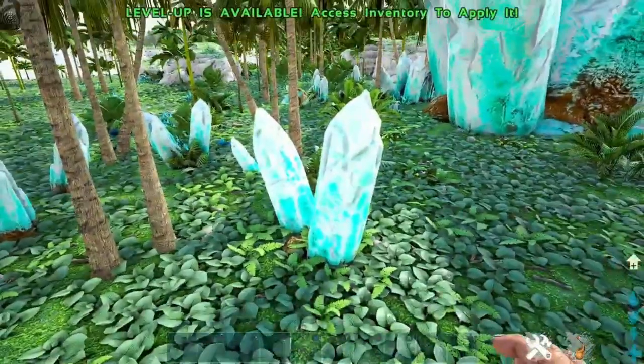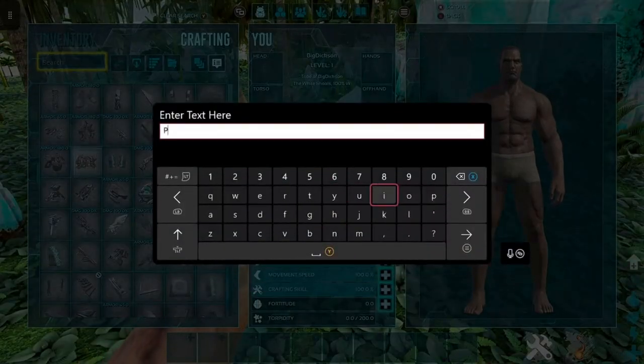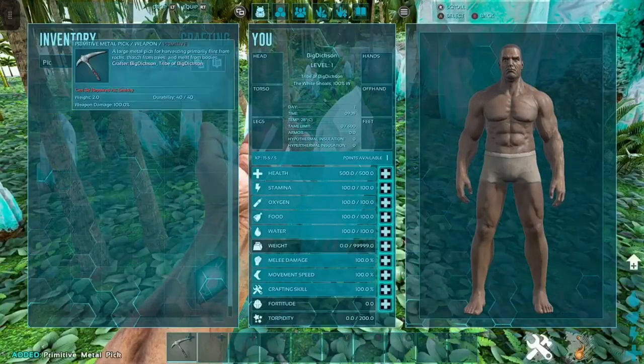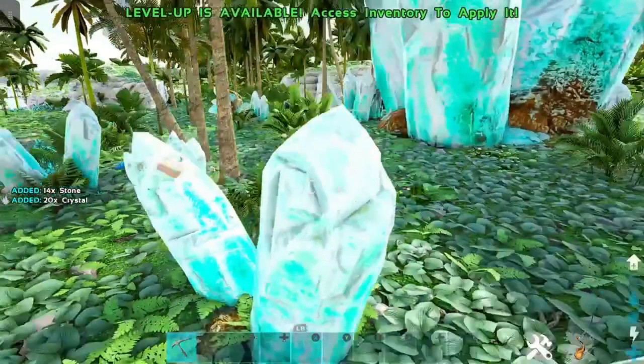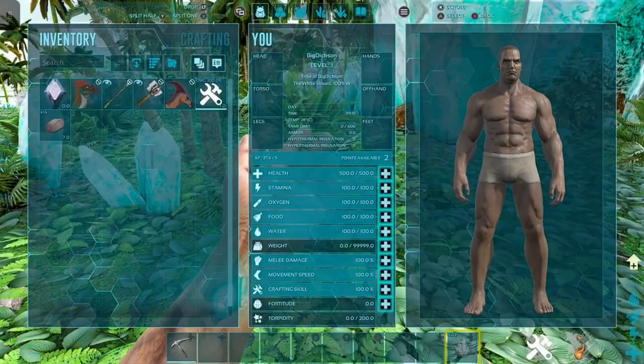But how you tame them is, at least in this area, there's these little blue crystals. I'm sure it's basically the same sort of prospect in the other areas of the map. These can be Crystal, and basically Crystal Wyverns are just a passive tame, so if you put the crystal in your last slot you'll be able to tame them.